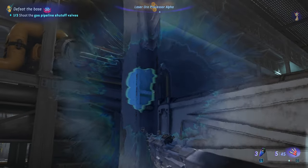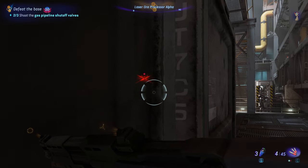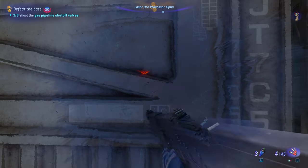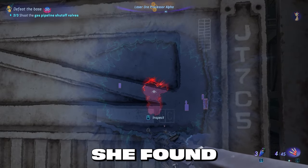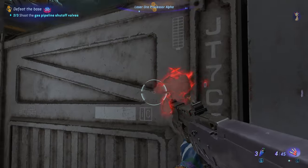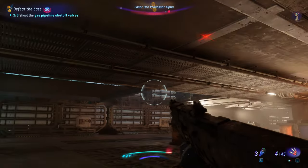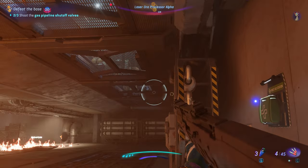Before you shoot, make sure you have an escape route planned. I thought I could be stealthy and avoid the Pyromaniac behind a cargo box, but she found me. That lets me demonstrate that if you jump down into the lower level, she really can't find you. There's also some health down there, so be sure to grab it.